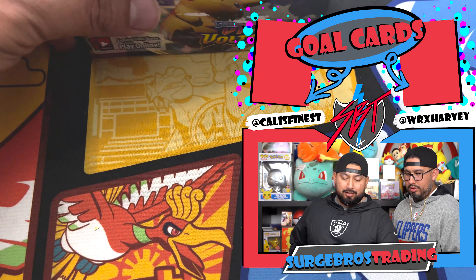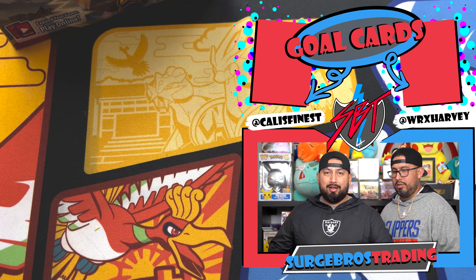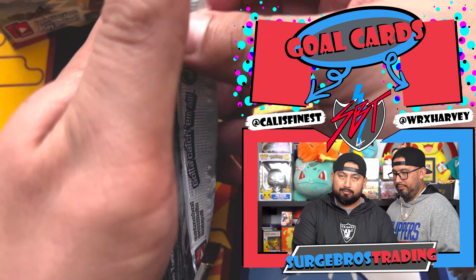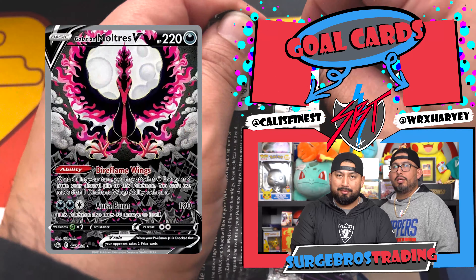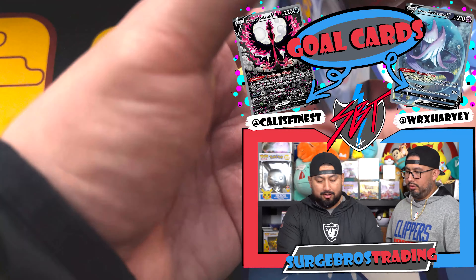Like Harvey said, we got Chilling Reign and Evolving Skies. We couldn't get Vivid Voltage, but we're not gonna open those other boxes and we're broke right now. I'm gonna do all the Chilling Reign and Harvey's gonna do all the Evolving Skies. It should be a fun video. If you can guess how poker rep did it or how we did it, comment below. For Chilling Reign, I want the Galarian Moltres alternate art. They're all gonna be white code cards.